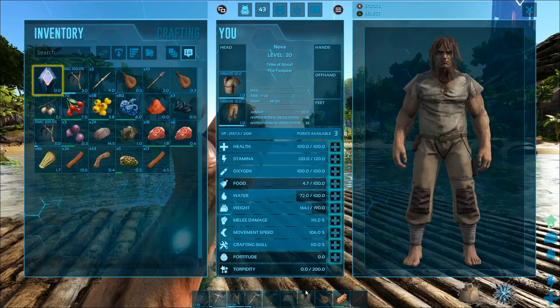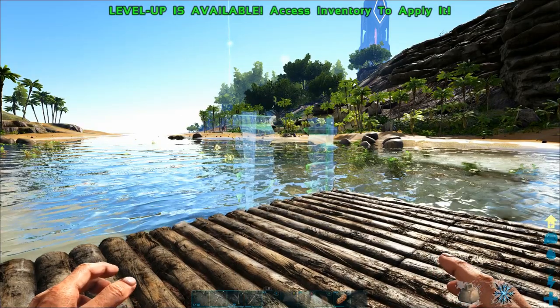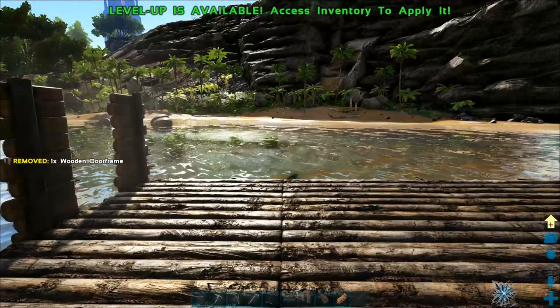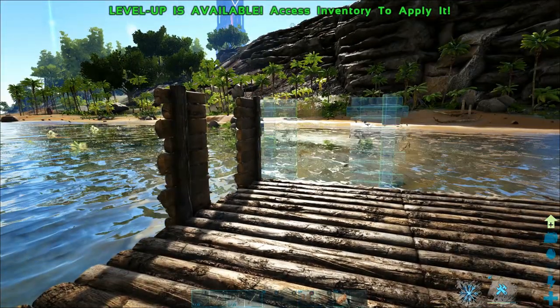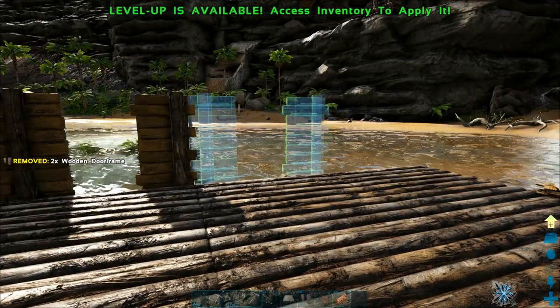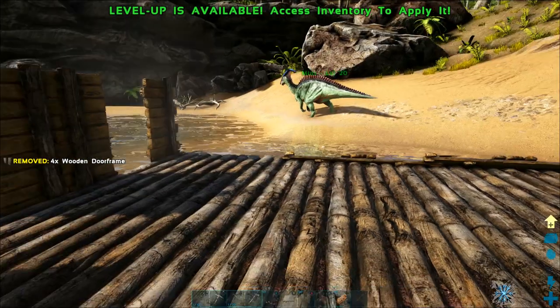The next thing I'm going to do is start adding some wooden door frames. I could be using walls, but door frames work just as well to trap a dinosaur and none of these should take too much damage while we're taming, because the dino is going to be trying to attack us instead. I'm continuing to add these wooden walls all the way around this courtyard to totally enclose the whole thing.